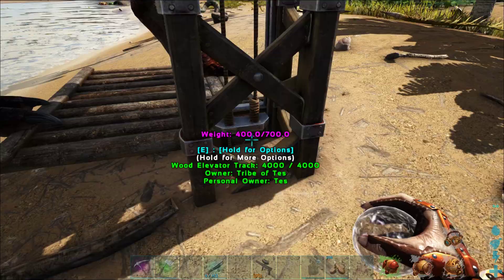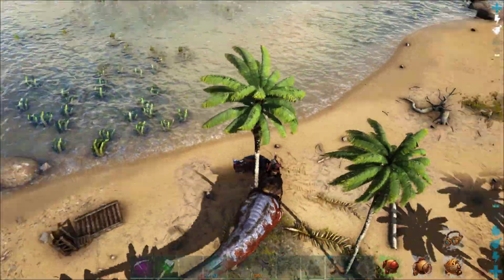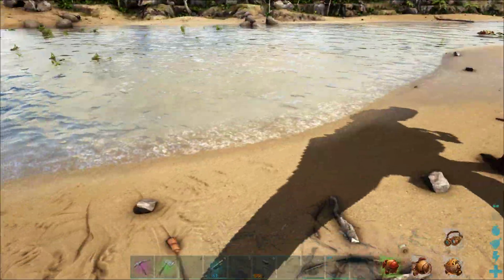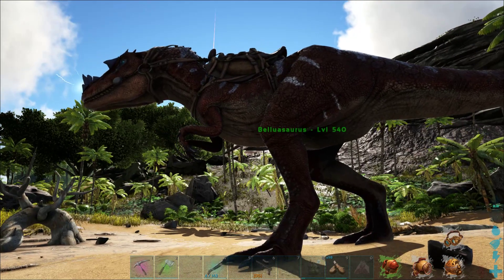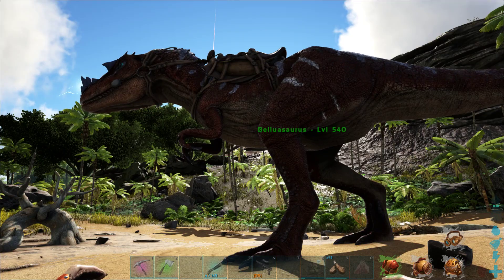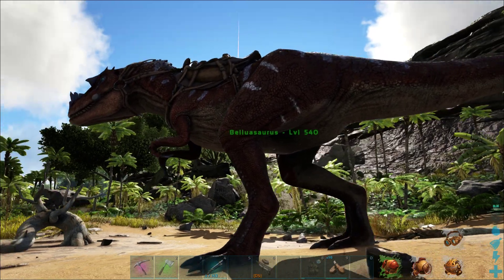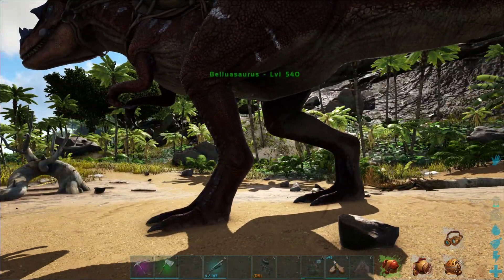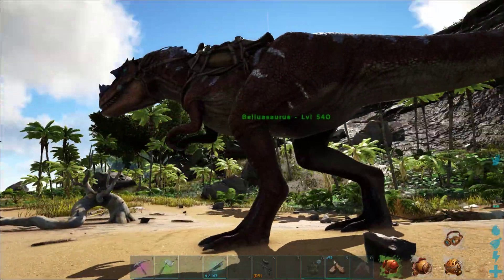Its weight comes in at a whole whopping 400. So these are viable for the Rockwell fight as well, or any other boss fights you want to go into. It actually might not be a bad thing to take into Rockwell — it's not going to do insane amounts of damage, but it does have damage reduction so it's going to last a little bit longer, and it's immune to bleed. They don't have anything special against Nameless or Reapers though, so they're probably going to suffer a bit when it comes to that.